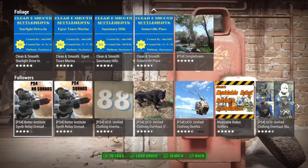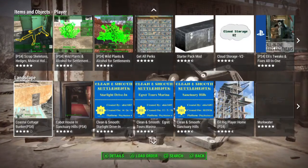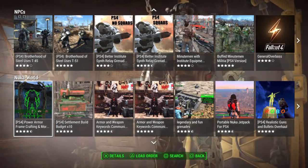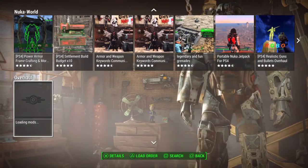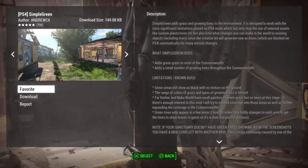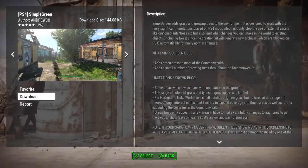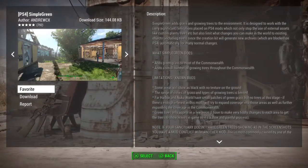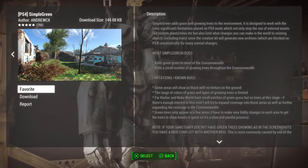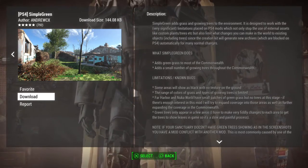We're gonna download a couple of these and check them out in this first video, but expect plenty more videos covering all these mods once I get time to go through them all. One thing I wanted to mention: when you select a mod, for example the Simple Green mod, hit X on PS4 to get the details. On the left you get pictures of what it does, and on the right a full explanation. Make sure you check them out and also ensure you have enough space on your PS4 — some of these are pretty large.